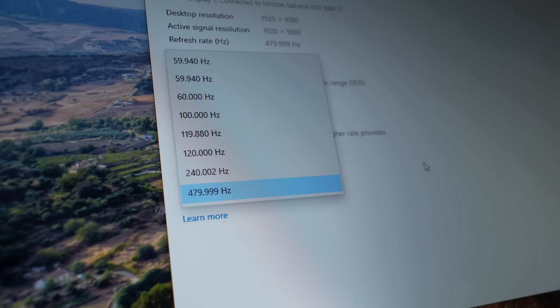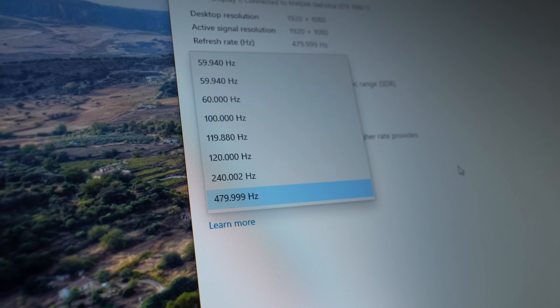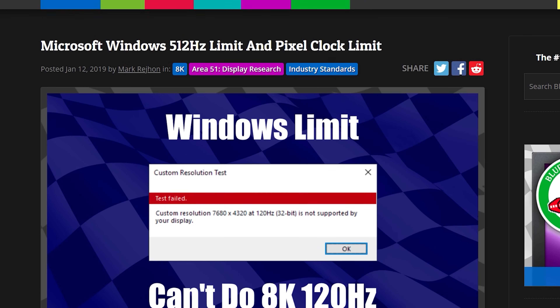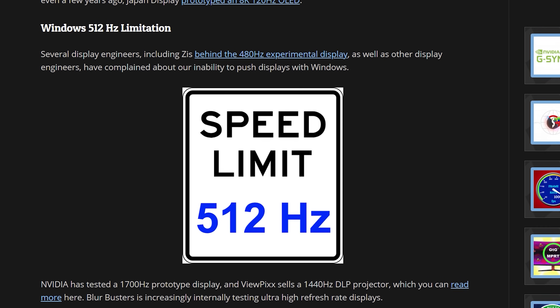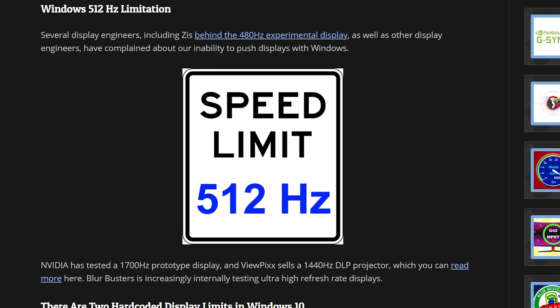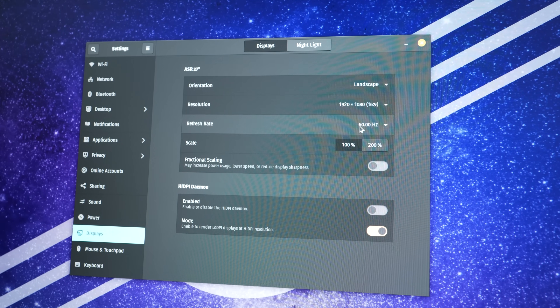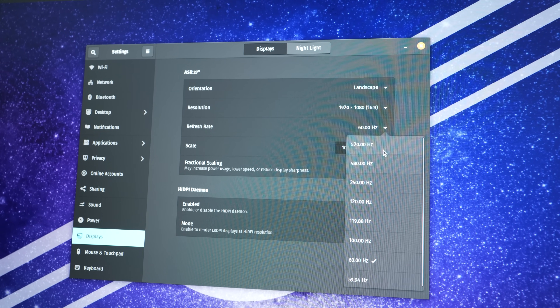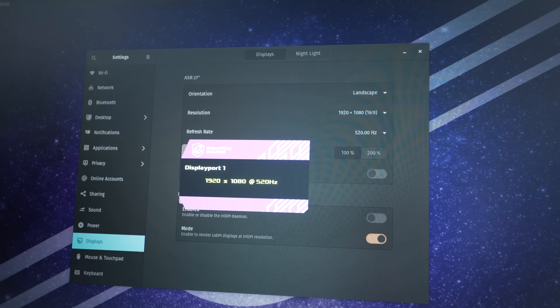While starting this video, I was actually having some problems getting 520Hz, but then I realized Windows 10 has a 500Hz limit — meaning if you've got a 520Hz monitor, you cannot unlock that refresh rate within Windows 10 itself. So you're going to have to go to either Windows 11 or Linux. Although Linux does support 520Hz, two of the four games here don't support Linux, so we're pretty much hard stuck using Windows 11 for the rest of the tests.